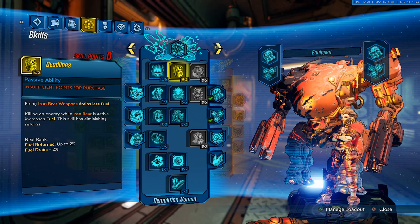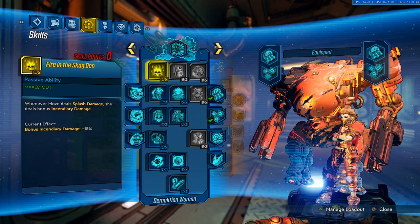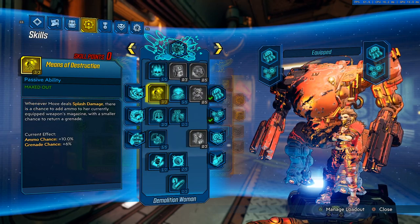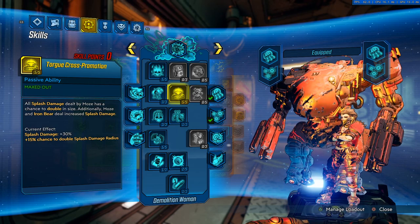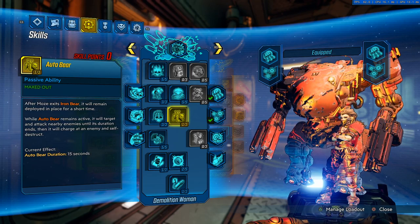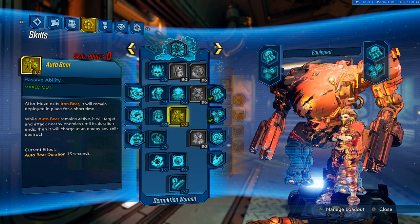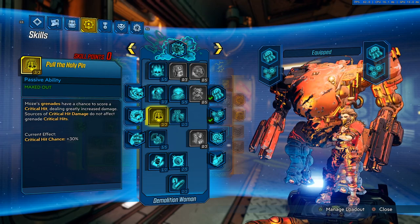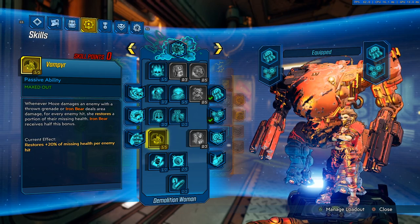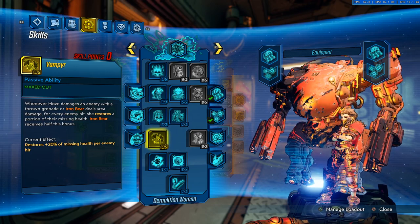Into the blue skill tree — this one's mostly normal. Whenever Moze deals splash damage she gets bonus 15 percent incendiary damage, increased by Stoke the Embers. Means of Destruction: whenever Moze deals splash damage she has a chance to get ammo and grenades — you can throw grenades forever with this skill. Plus 30 percent splash damage which is always good. Auto Bear is a distraction for enemies and can deal damage and kill enemies without you having to focus.